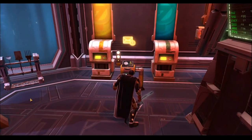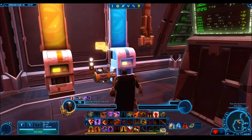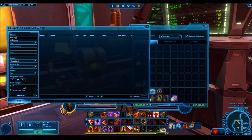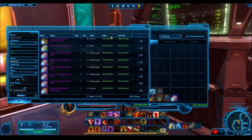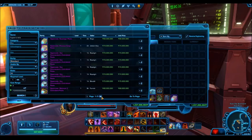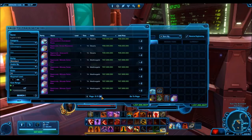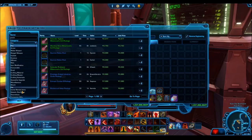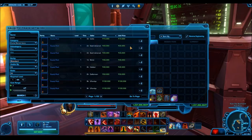Hyper crates have been a huge part of my channel, but this isn't about paying cartel coins for them. This is more oriented towards: what do hyper crates sell for on the GTN, what do cartel packs sell for, and are they worth it for players who don't want to spend real money? Should they use their free cartel coins from referral link clicks, and if they're offering credits for referral link clicks, should they purchase hyper crates?